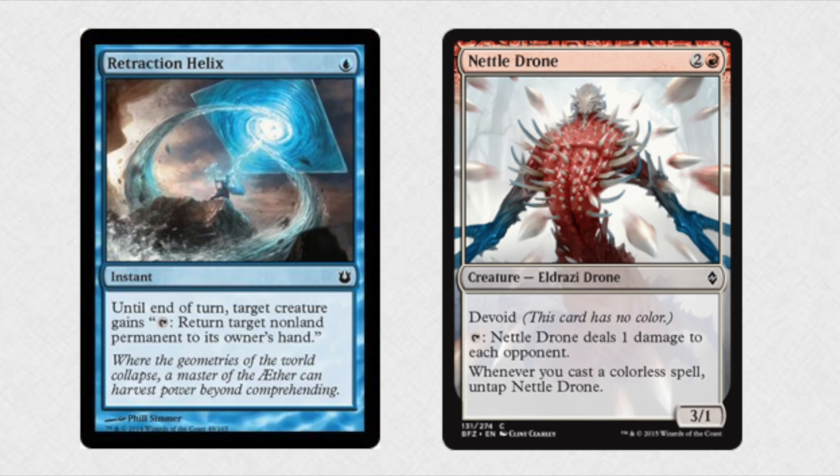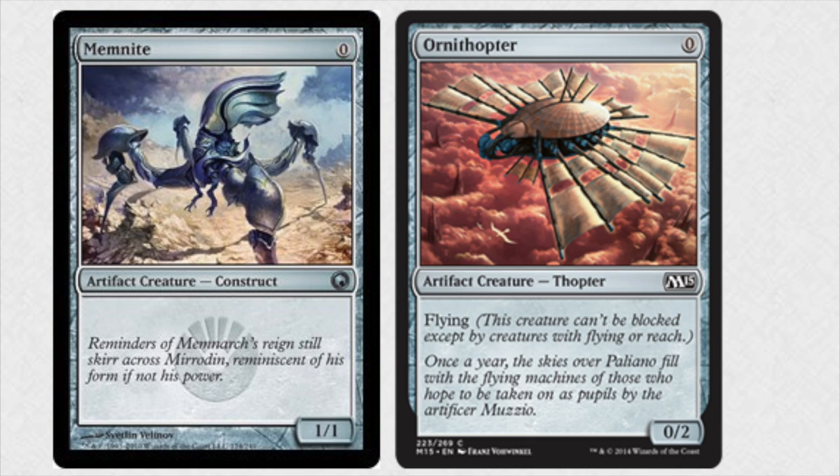There are plenty of creature cards that cost 0. The two most prevalent ones being Memnite and the artifact creature O2, one of my favorite cards — I'm going to show you a slide of those very soon. As these cards come in and out of play they will trigger your Nettle Drone to untap, which then means it can tap again. Memnite I believe is over a dollar, and it's seen a lot of reprints. These two cards do see play in Affinity builds.